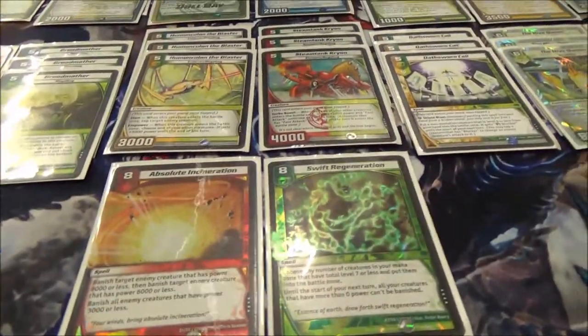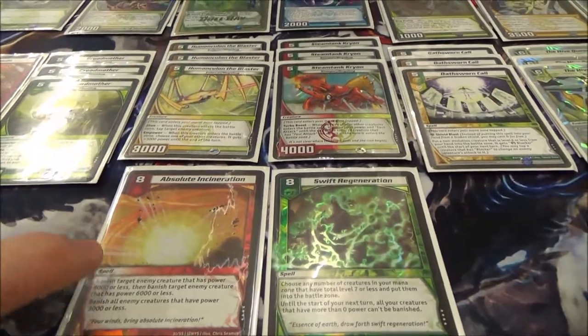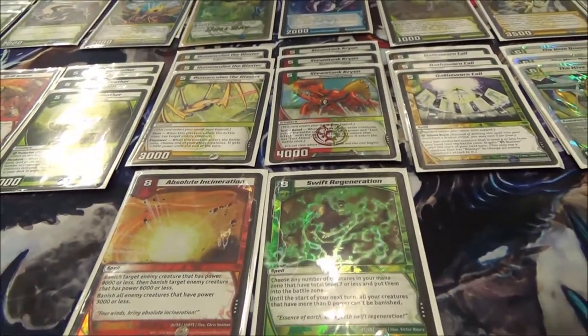Your single copy of Absolute Incineration helps with the fire count, makes five, and it's pretty nuts in general. It's amazing, especially at an eight cost — I'm surprised it's not nine. Yesterday it didn't come into play at all except as mana food. Today I swept three creatures with it, and Thursday testing I swept a board with it. In a bug mirror, a lot of times it comes down to who gets the Queen and whose Queen rips the Hamukelon. But if you've drawn the Absolute Incineration or fished it out from your shields, you can sweep the whole field and win the game.